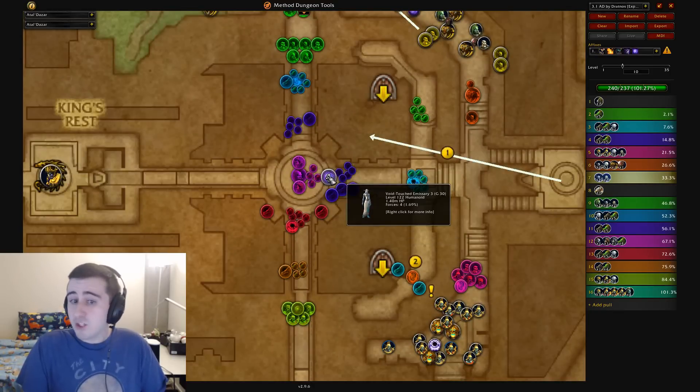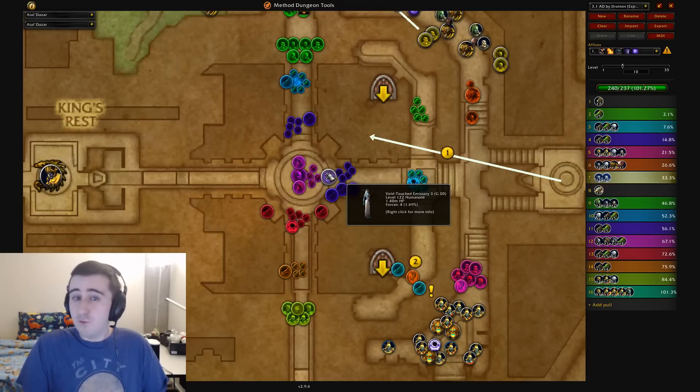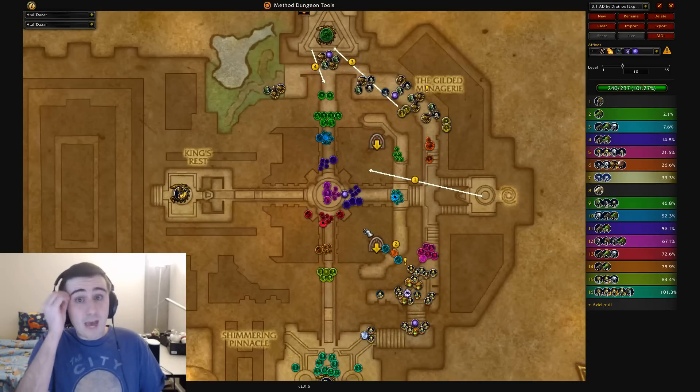If you're doing this in a lower-level key, you may want to just pull this thing so that people who die can release and run back through. But if you're doing this in a high-level key where you want to pull as few voids as possible, this is a good strategy. All in all, not a bad week for Atal'Dazar.